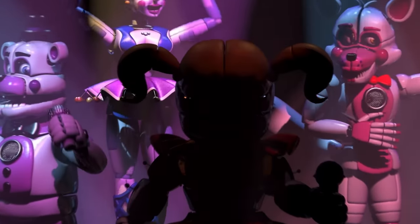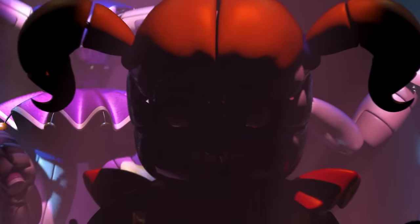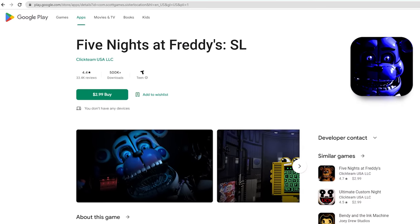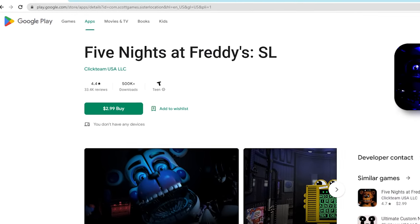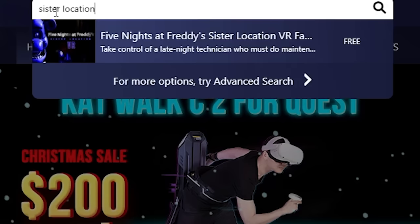First up, I have a great comparison for Five Nights at Freddy's Help Wanted. It's called Five Nights at Freddy's Sister Location. It was actually a flat screen game that a fan ported to VR, and he really did a great job, so now it feels like a native VR game. It is 100% free on SideQuest.